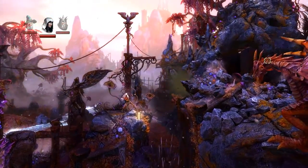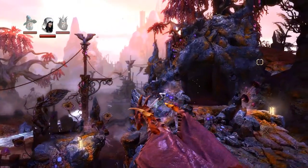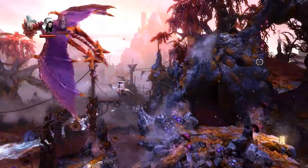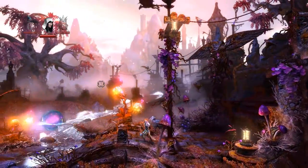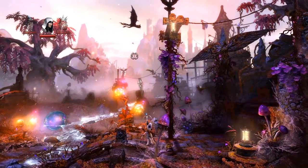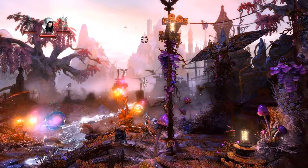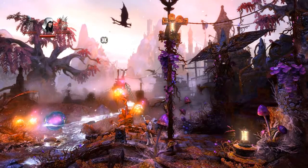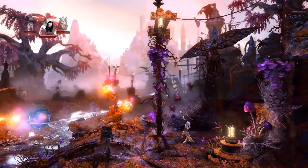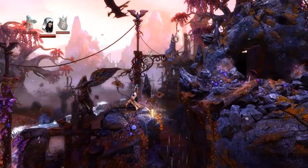Looks like we've got some little dragons here that we need to deal with. Are they going to attack us? They are going to attack. Let's get back. There is a checkpoint just back here. If things go wrong, it looks like they are going to attack. Is it actually going to attack or is it just flying around? Maybe I need to get closer to this point here.